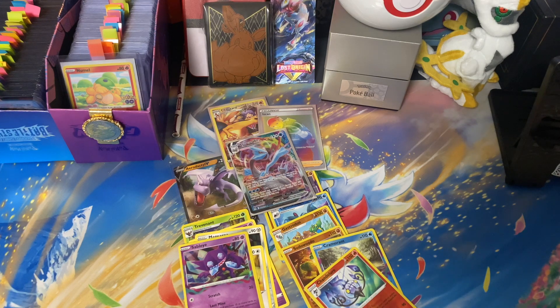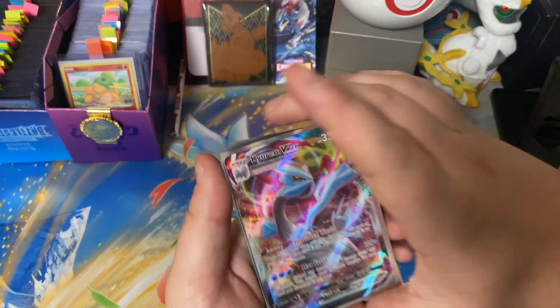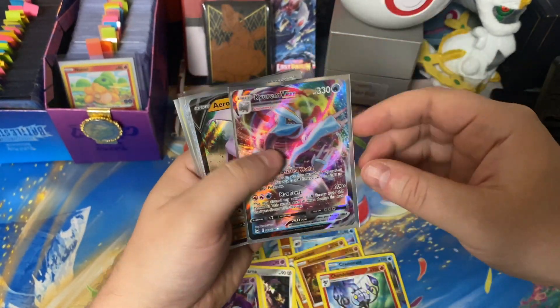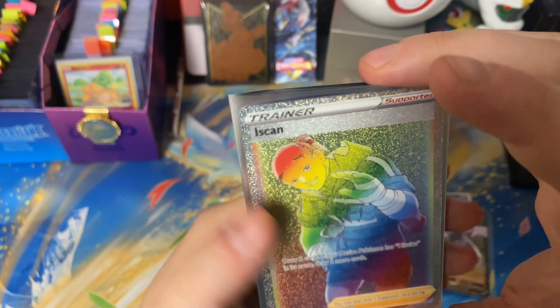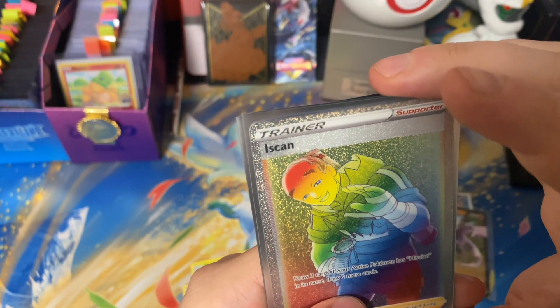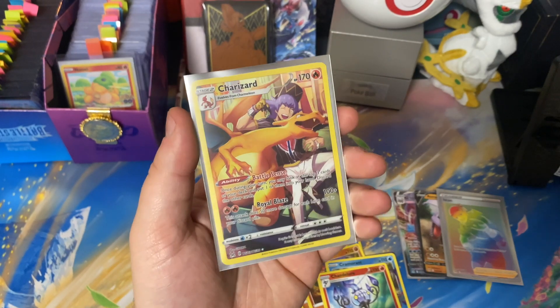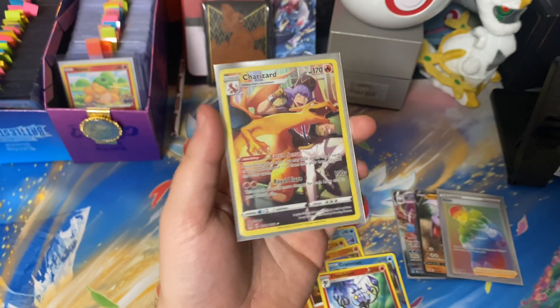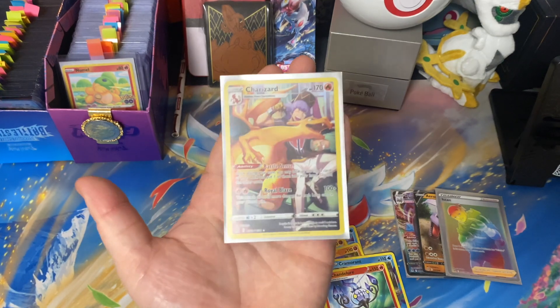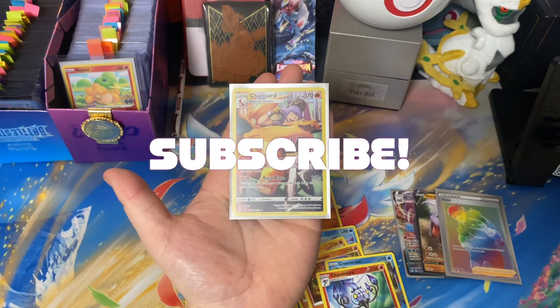This box was absolutely insane — we got the rainbow rare, we got the Charizard, we got the Kyurem V-Max, Aerodactyl V — not the alternate art but nonetheless impressive pulls. Quick recap: Kyurem V-Max, Aerodactyl V, the Hisuian card that says draw two cards and if your active Pokémon has Hisuian in its name draw two more — just one of the great cards from Lost Origins. And of course the Charizard, finally in English! Thank you guys for watching — please leave a like, leave a comment letting me know your favorite card from today's opening, hit that subscribe button, and we'll see you next time!